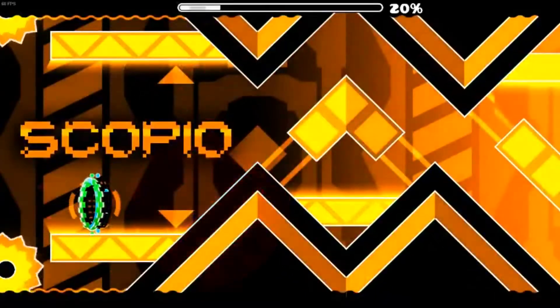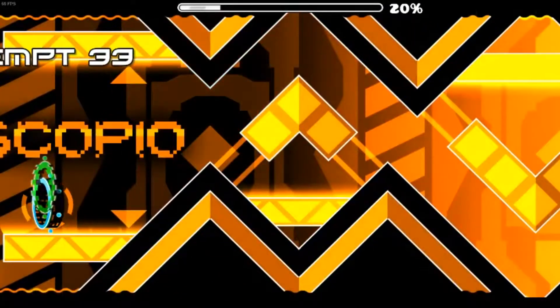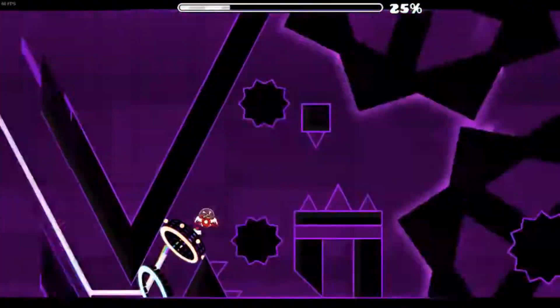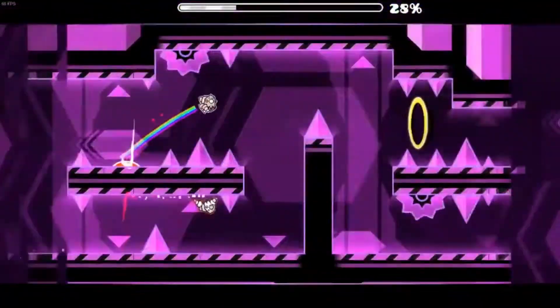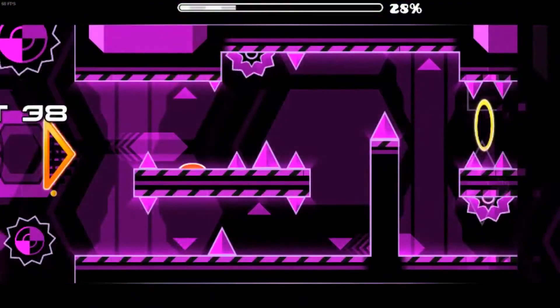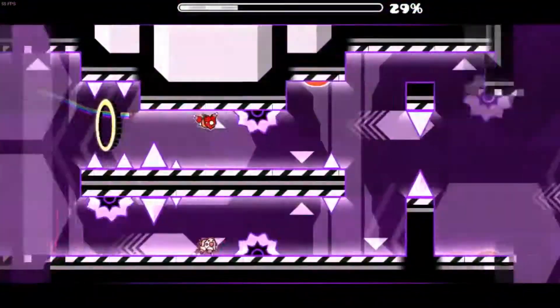Just jump where the arrows say, and then this part isn't too bad — just focus on the wave. The ball is just gonna be natural. And then we're at this part. This part's not too bad, except this wave is a little bit hard to get down. And this duel spider's probably the hardest part of this section. You just gotta click four times fast, then stop for a second, and then do it again.